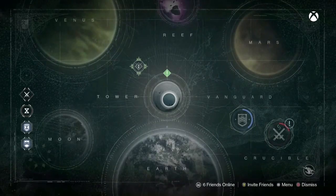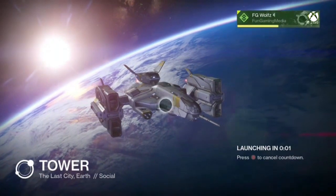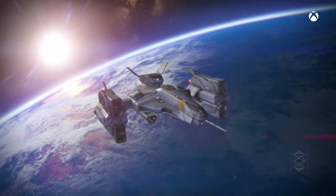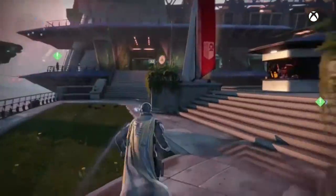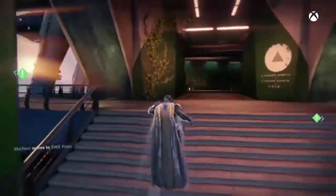Now you just want to head to the Tower. Once you're here, go to Eris, Vanguard, Iron Banner — whoever you did the glitch with.